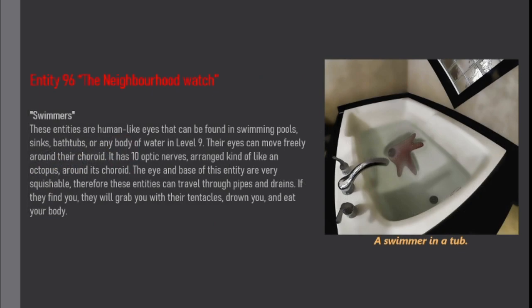Swimmers are human-like eyes that can be found in swimming pools, sinks, bathtubs, or any body of water in Level 9. Their eyes can move freely around their choroid. They have 10 optic nerves arranged kind of like an octopus around their choroid. The eye and base of this entity are very scalable.